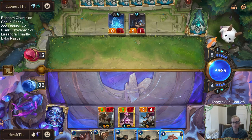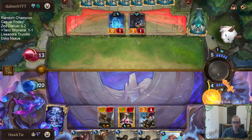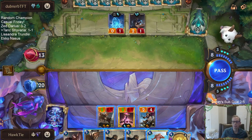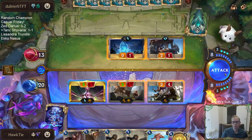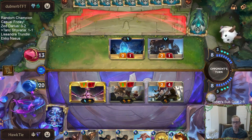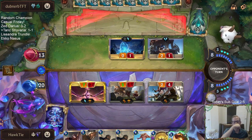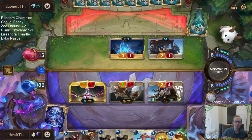Ruination is always so difficult to play around — everything about the deck is difficult to play around. This Golden Ages could be the perfect draw. I have the mana to play Taric, Golden Ages, and Strafing Strike this round — that's kind of my plan, those three.